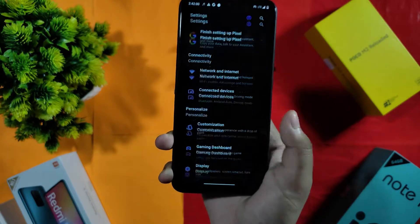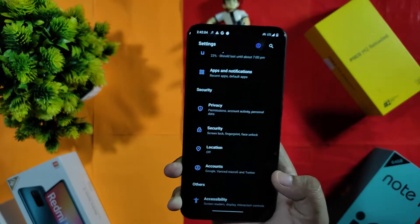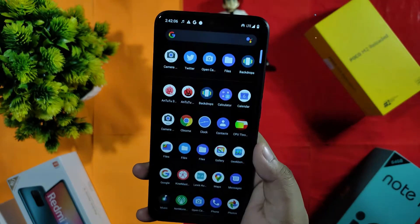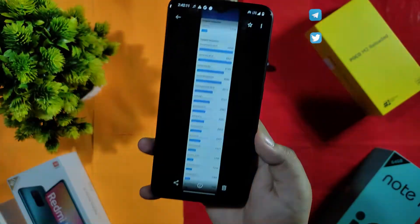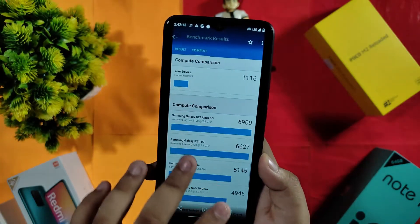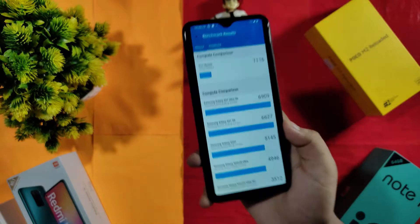Here is the whole overview of DotOS 5.2. Let me start with the benchmark scores. Going to Settings > Screenshots, the GPU score in Geekbench is 1116.